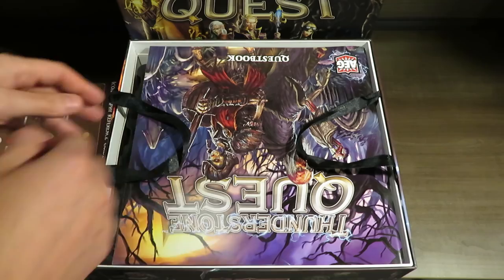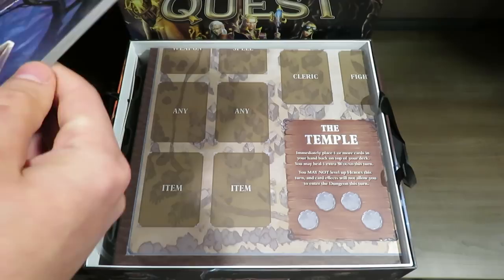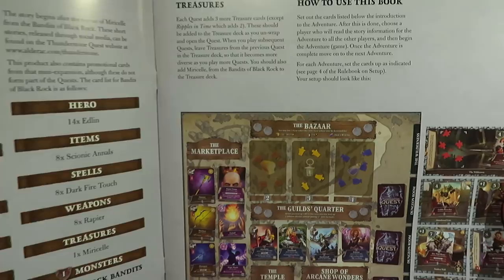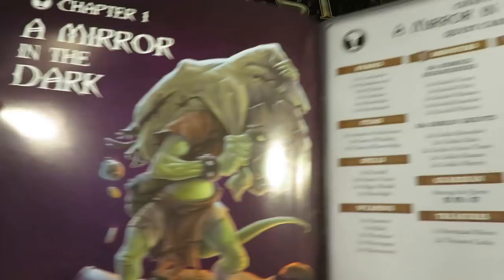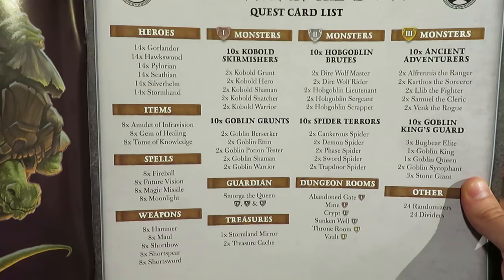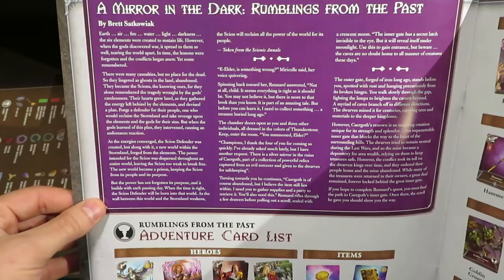Underneath here we've got the quest book, and this thing is thick — probably 50 pages at least. The artwork on it pops; I love the colors and everything about it looks super cool. Flipping over the first page you've got your welcome, your contents, welcome to Thunderstone Quest, your treasures, how to use the book. Chapter one is called 'A Mirror in the Dark,' and every chapter seems to have a little artwork with it.